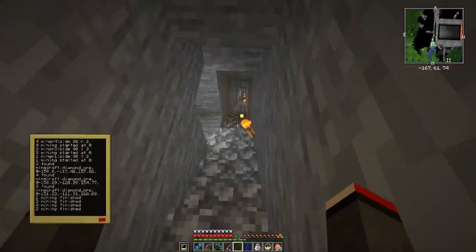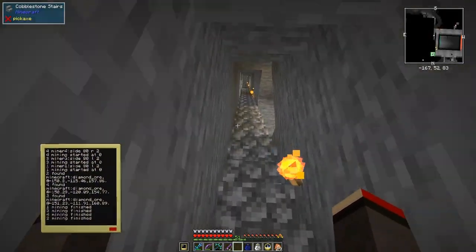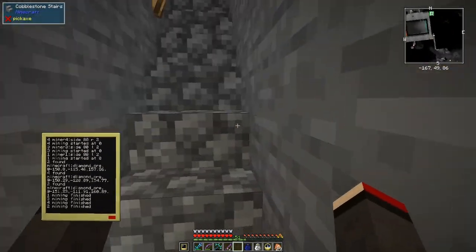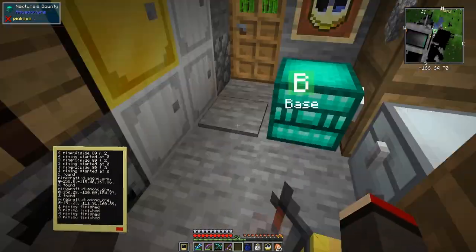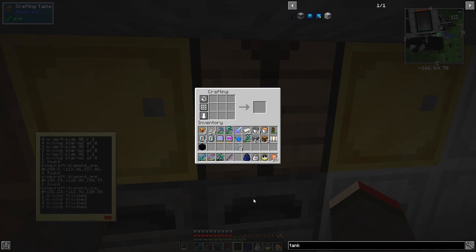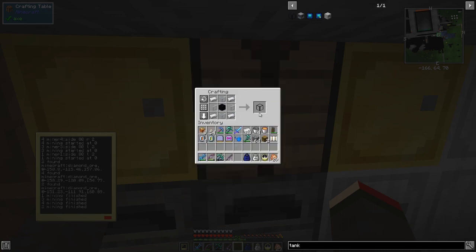I wanted to build a tank. I think there are three or four tanks in this pack to store fluids, and this one looks like the best. I've got a Fluid Storage Tank which stores up to 64 buckets of any fluid. It's actually fairly cheap - it's just four glass, four iron, and some obsidian. So let's make one of those.